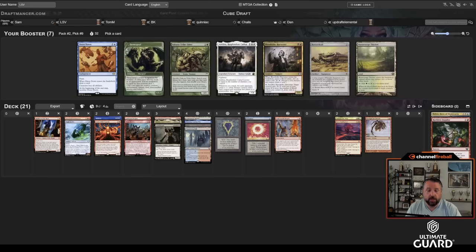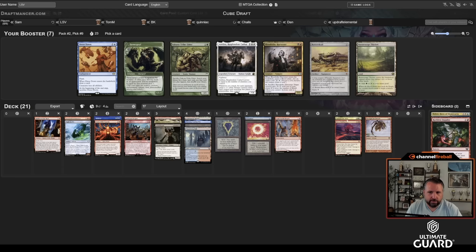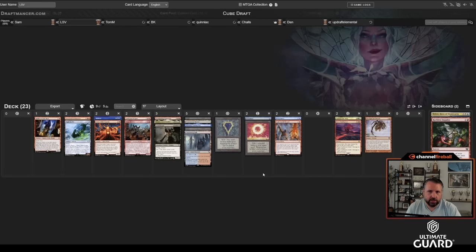I could take Dress Down or Blood Tithe. Wow — Adeline didn't get taken, interesting. I wonder if I'm going to see black cards in pack three. I don't have any black lands, so I kind of want to just take Dress Down and stick to my guns. I don't think I'm turning into a reanimator deck. I could take Bayou — a nice way to maybe cast Atroxa. I don't think I'll miss Mind Stone too much, so I'll just take the Bayou.